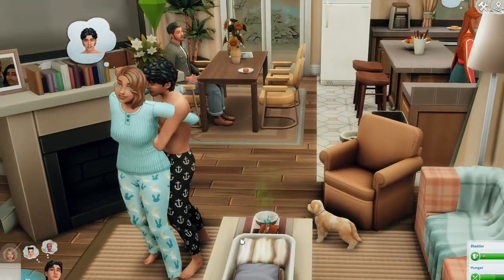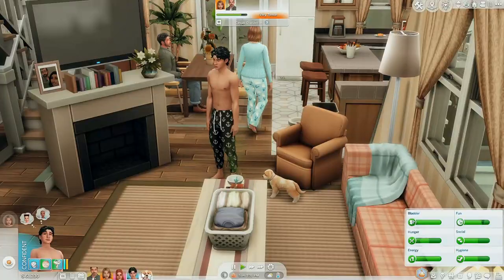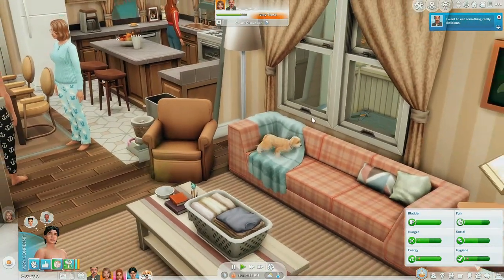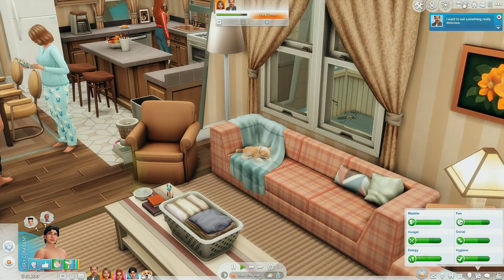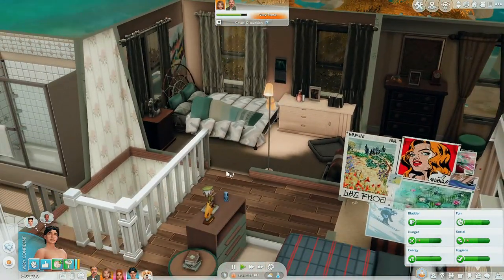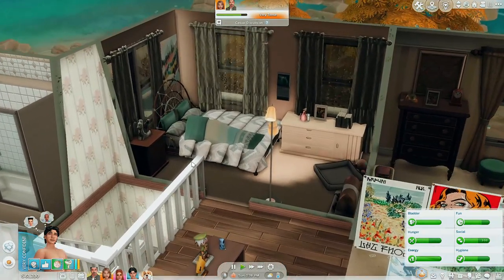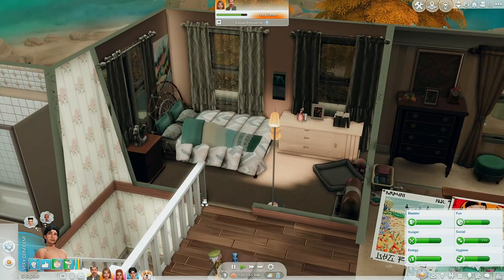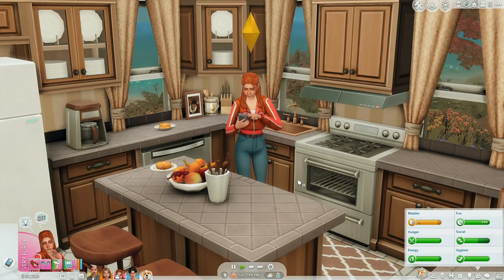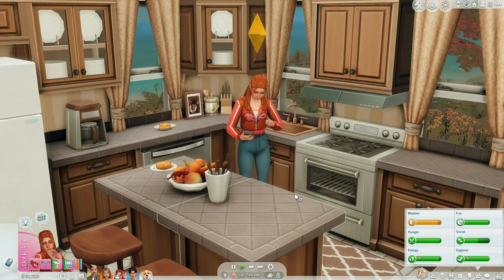Last but not least, I almost forgot — this is Mia. Mia is actually Andrea's dog, quote — technically she's the family dog, but Andrea has like a little pet bed up here. Simlacy didn't make all of this, as you can tell. I love custom content, and I'm going to use my custom content. Andrea and Gabe are definitely a little nervous to be the new kids on the block.